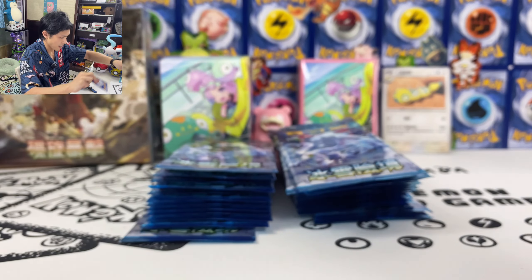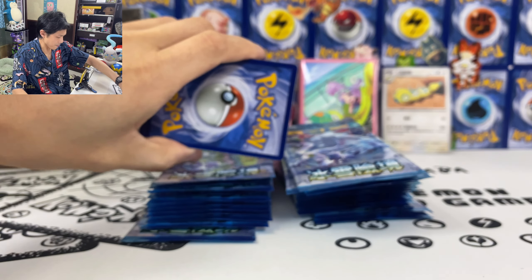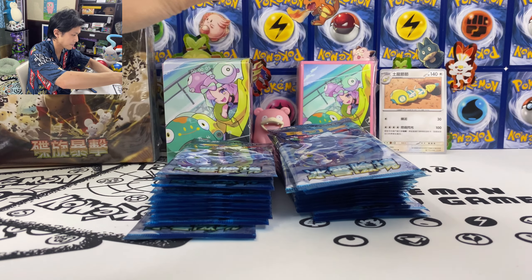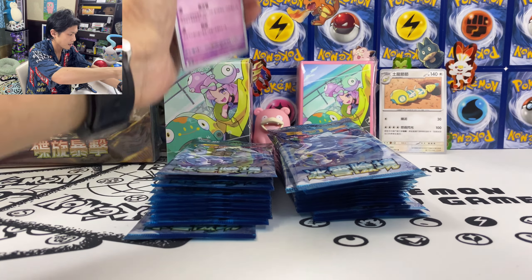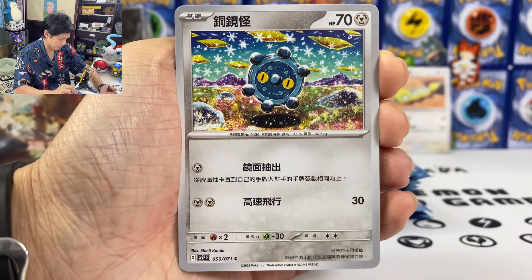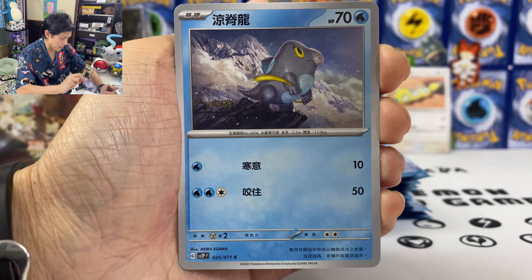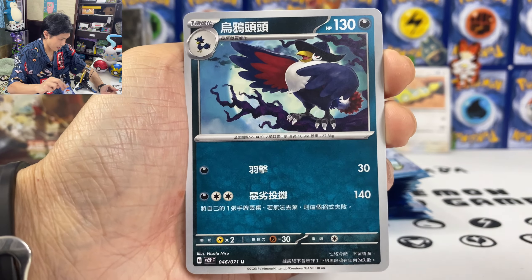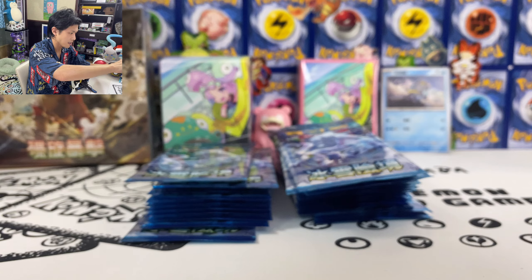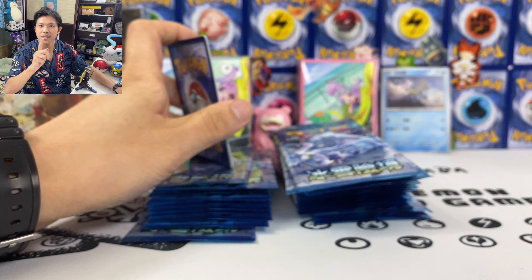And we got Bomber Snow. The back of the Chinese card is pretty similar to the English version. We got Pertigast, Bronzor, Bramblin, Frigibax. Let's put all the playable cards at the back — we'll do a summary at the end. And don't worry, I'll sleeve all these after the video.